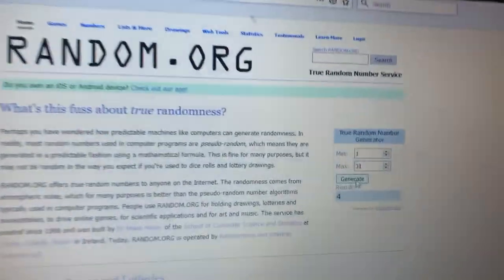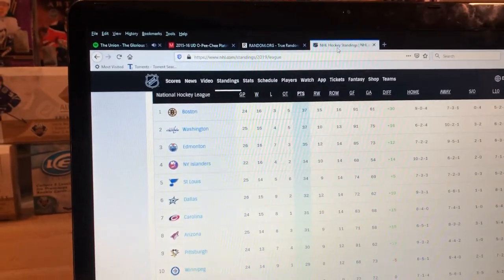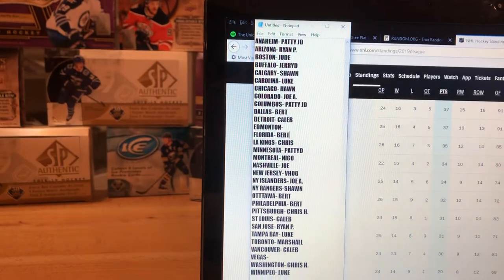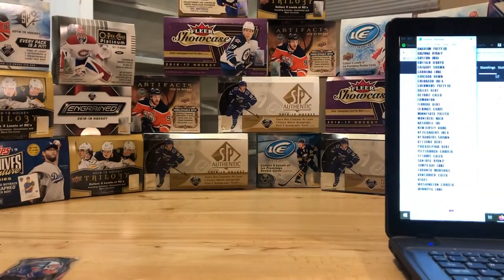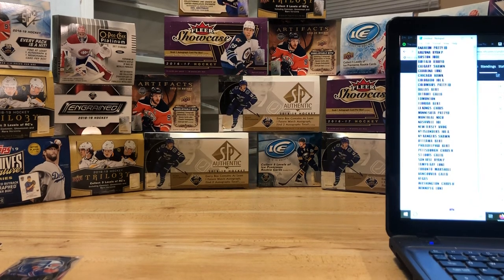The first number that we generated here is four guys, so we'll check the standings real quick. And four is the Islanders — who's going to be Joe Abreu, Joe Abreu. Congrats! So nothing too crazy Joe, but you did hit the bonus Taylor Hall insert card at the end there. Thanks again guys, I appreciate it — we're going to be doing another video of football cards coming up shortly, so I'll keep you posted on that in the Facebook group. We'll talk to you guys later, thanks a lot.